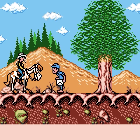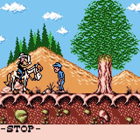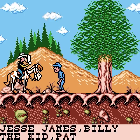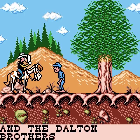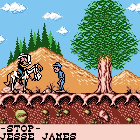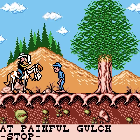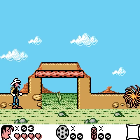We receive some mail. It's a telegram about a mass jailbreak — Jesse James, Billy the Kid, Pat Poker, and the Dalton Brothers are on the run. Jesse James has been spotted at Painful Gulch. So we know where we're going for level one. We're off to Painful Gulch, and abruptly, here we are.